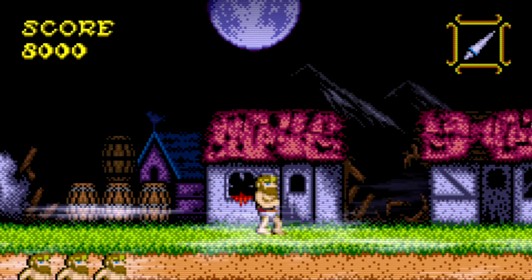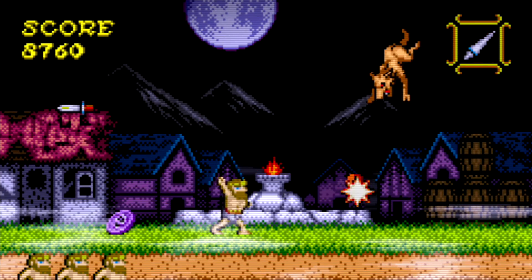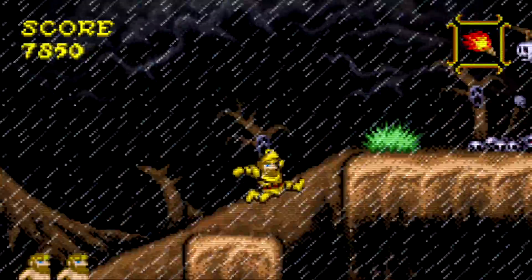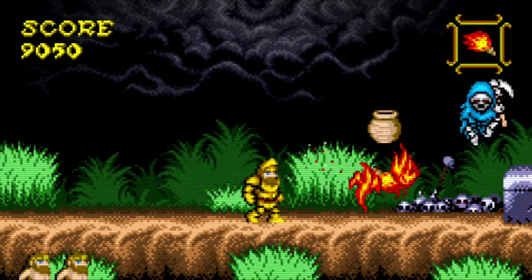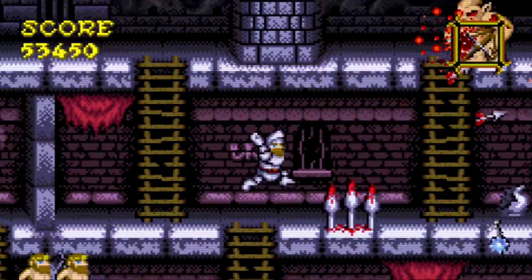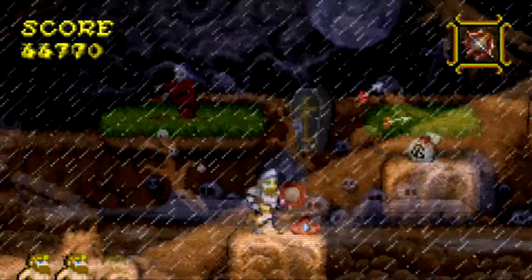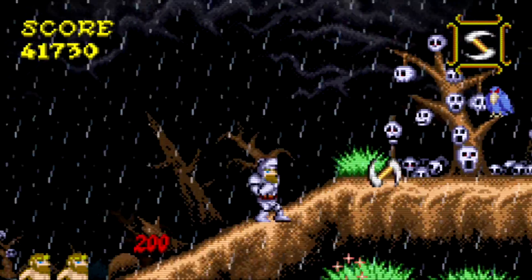Weapons have always been a huge part of the Ghosts and Goblins series, and Ghosts and Demons is no exception, with Arthur having a wide-ranging arsenal. Starting with the classic lance, Arthur can fire this at a moderate pace doing moderate damage. The dagger is relatively weak but shoots multiple projectiles across the screen quickly. The torch is a strong weapon with an arced attack and large blasts of fire that erupt when landing on the ground. The axe is one of the least useful weapons but can be solid for enemies positioned higher up. The arrows offer poor damage output and are difficult to use against small enemies up close, though very efficient against red armors. The discus is a short-range weapon that packs a major punch. The sickle is a short-range weapon that turns into a long-range one when it loops back around towards the player.